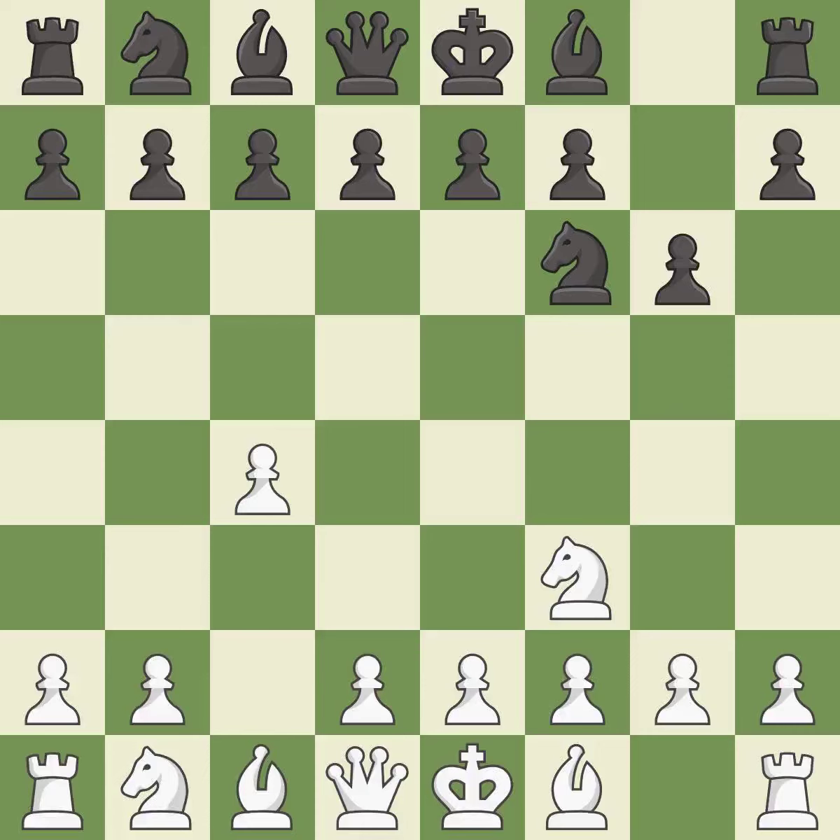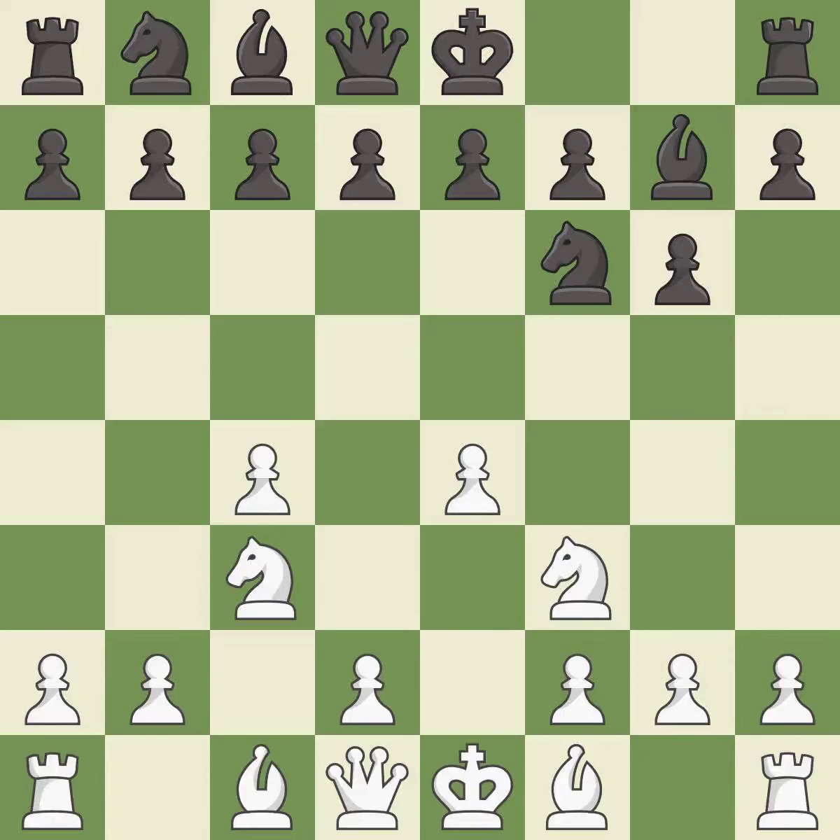The bishop is ready to be developed to an active square. Nc3 develops the knight toward the center and controls the d5 and e4 squares. Bg7 puts the bishop on the long diagonal in a move called a fianchetto, which prepares the bishop for development.